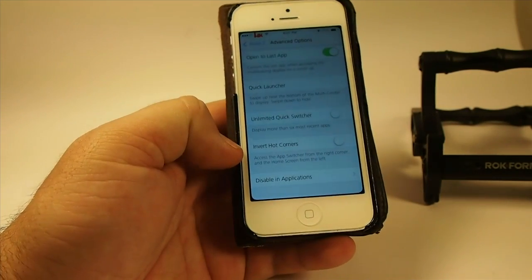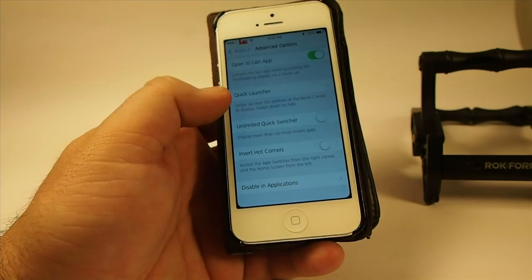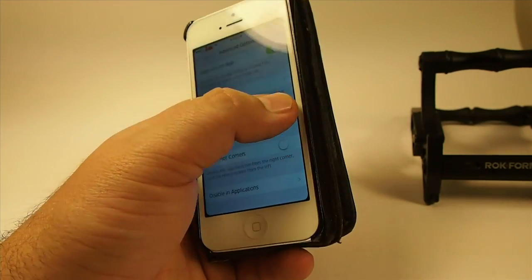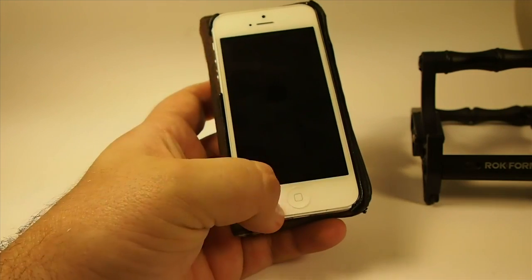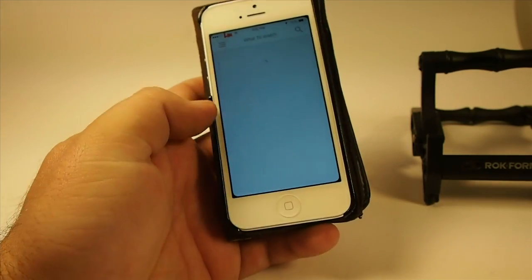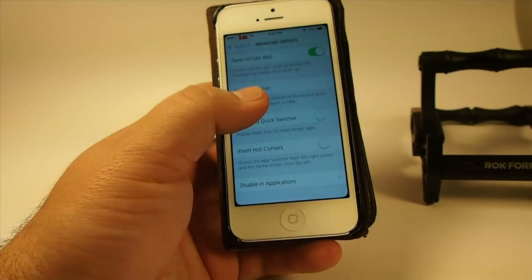Also, if you want to invert your hot corners, you can do that, but personally I wouldn't recommend it. And on the quick launcher, if you want all of your applications to show up down there, just turn that on. Now when you swipe up, you get the list of everything on your device — you don't just get those six applications showing. But personally, I think six is plenty.